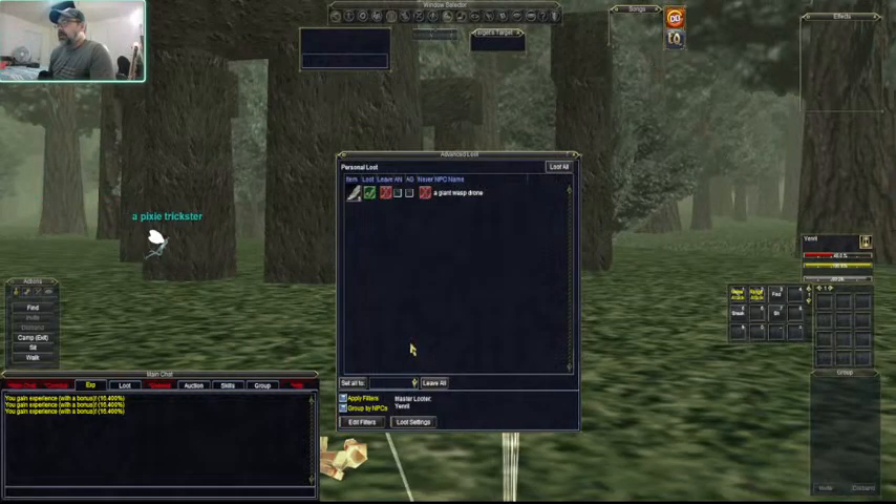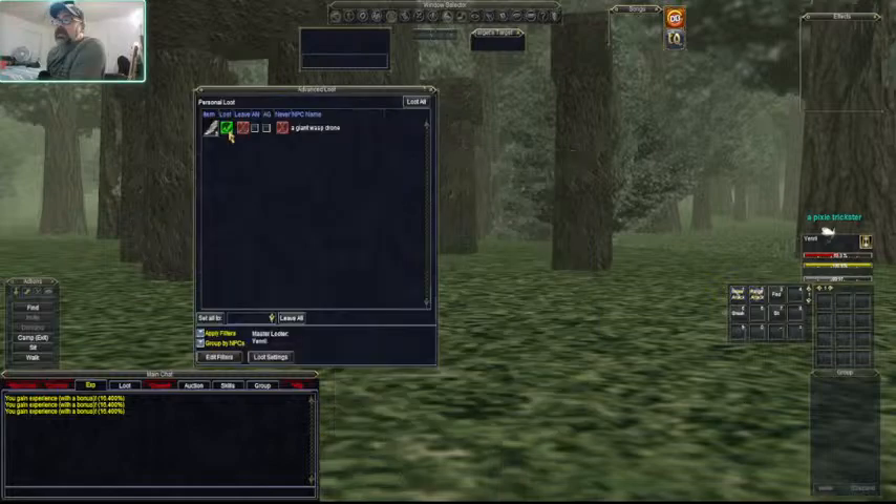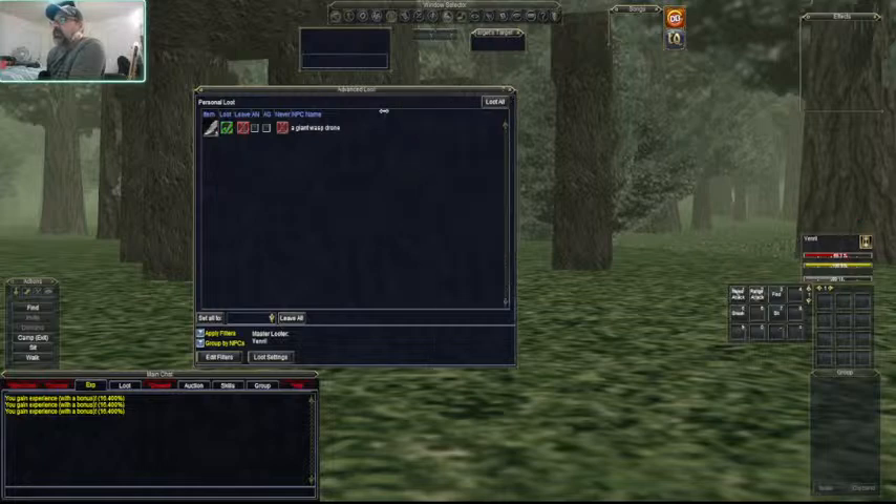Got some loot - this is your loot window. It will pop up looking like this and ask you if you want to leave it on the corpse. You also see always-need and always-greed options - those are for when you're in a group and want to share loot. It will roll for you and pass it out. Since we are not in a group, we just hit loot.